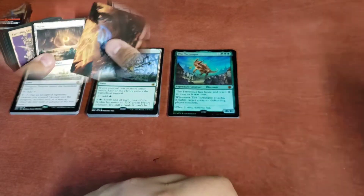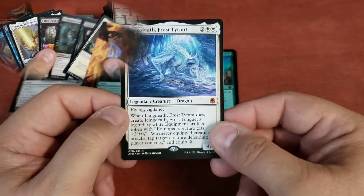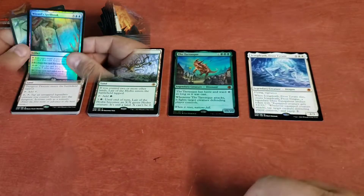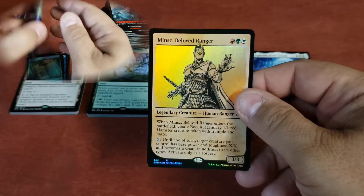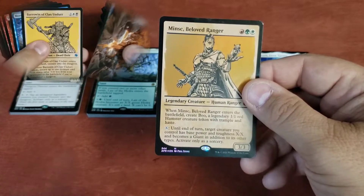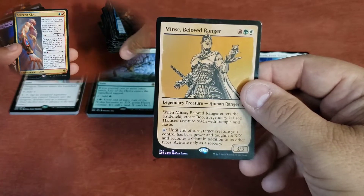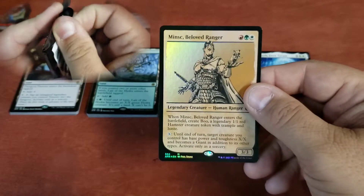I got one $5 one, which was Icing Death the Frost Tyrant — that's pretty cool. If you've read any of the Salvatore books, you know that Icing Death is also the name of one of Drizzt's swords. At $6 we have one — Minsk, Beloved Ranger. I love this because you also get a 1/1 hamster creature token with trample and haste. He's got a cool ability where you can make a target creature you control with base power and toughness X/X become a giant in addition to its other types, activated only as a sorcery. I'll probably be slipping him in a deck.